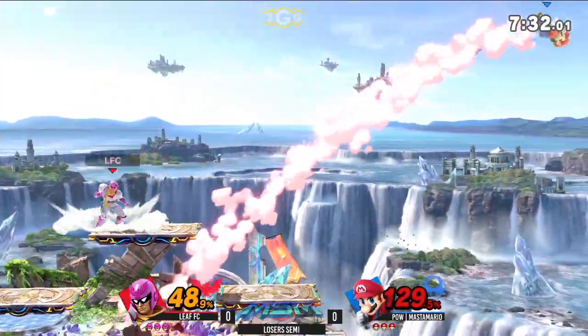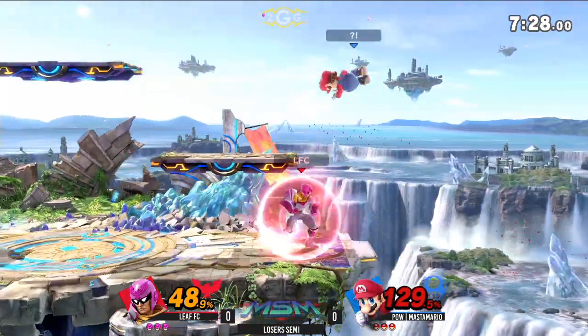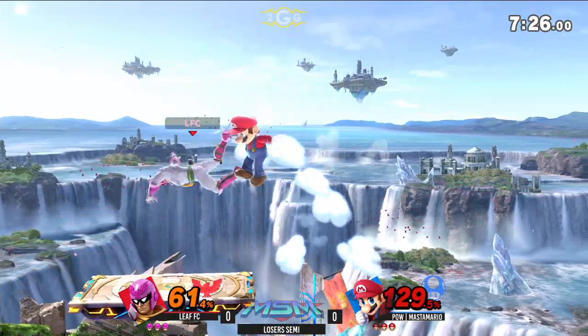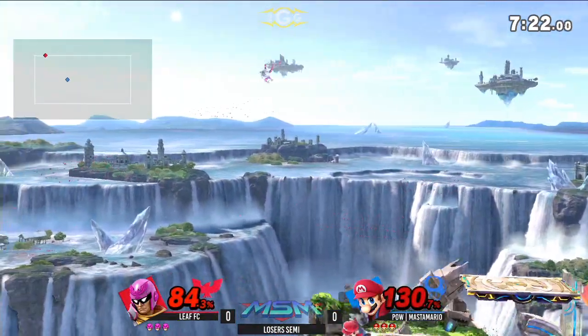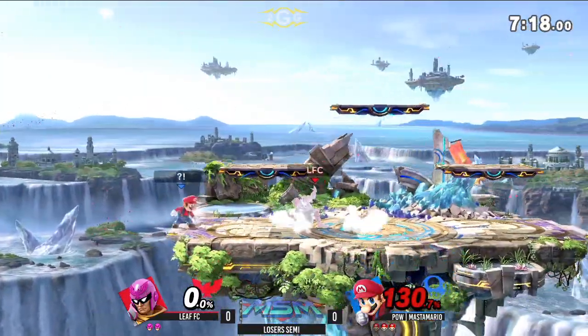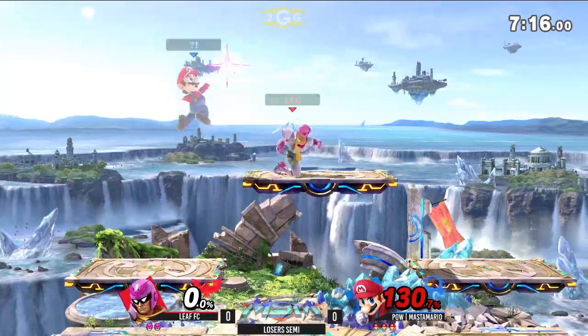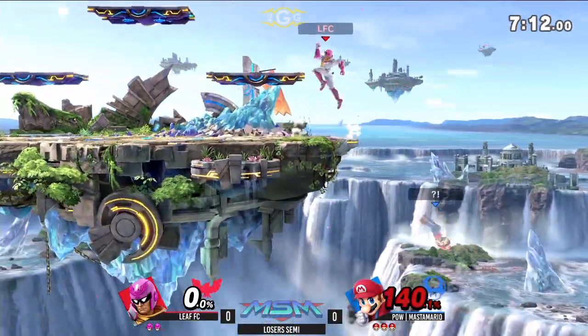And the juggles are still going, gets that up B. That's going to be a very critical kill move for Captain Falcon here in the set, especially a great out-of-shield option, and just gets him off stage. The up B — that'll be able to do it though. Leaf not able to seal out the stock first. And Master Mario doing a good job, even though he had the high percent, he just kept his cool and waited for his setup.